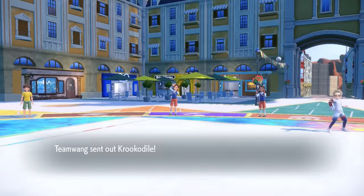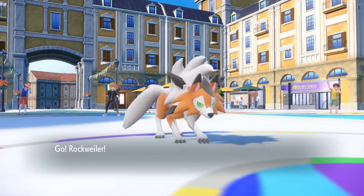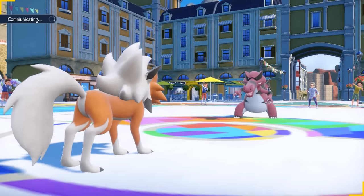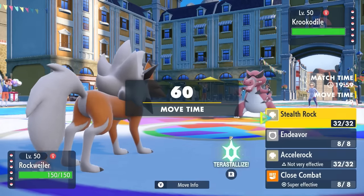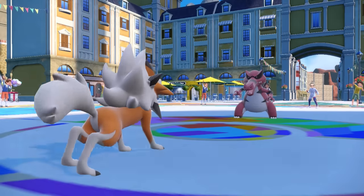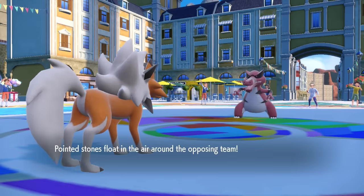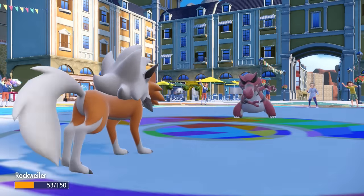My opponent leads off with Krookodile. Most of the time Krookodile is going to be working with a Scarf with that Moxie ability, and if it's a lead it might be potential for Stealth Rock. But it actually is Intimidate, so it's more than likely not Scarf. That means Lycanroc should be faster here, which does allow me to set up Stealth Rock. I imagine they'll set up rocks of their own, but worst case I can just hit him with a Close Combat.